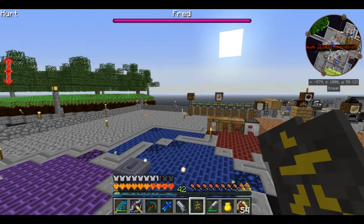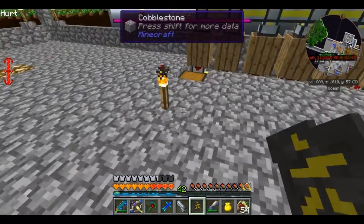Fred is our mascot now. He is completely encased in the watered glass, and he will forever be ours. I should've named him Squishy, because he can be our Squishy. And we shall call him Squishy.